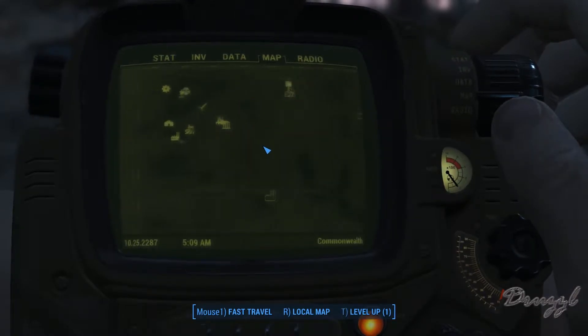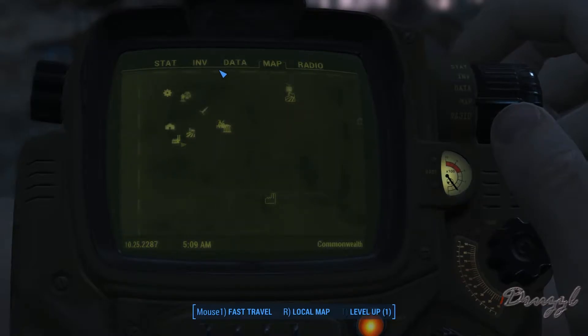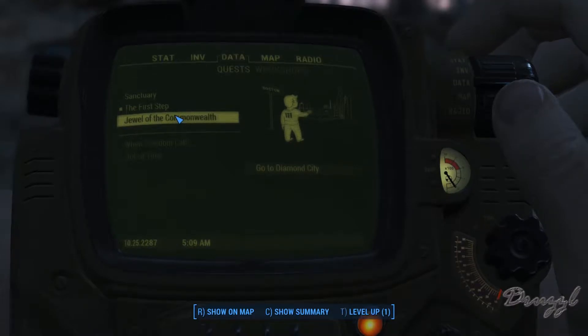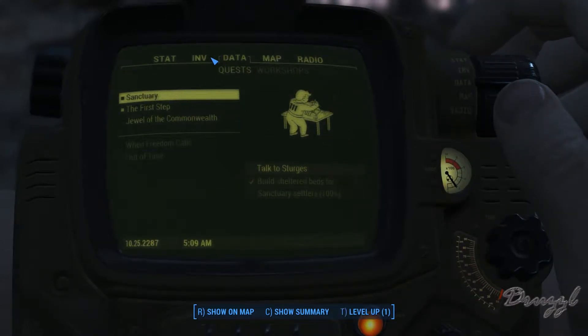There's one of my power armors — cool that it shows you where it is. They're only at 28 happiness though, that's not good. All right, going to Diamond City.